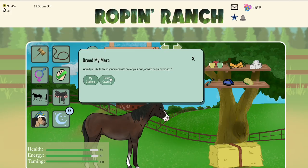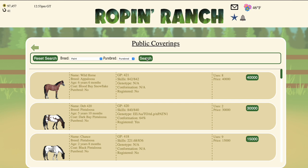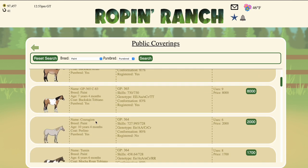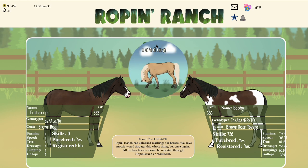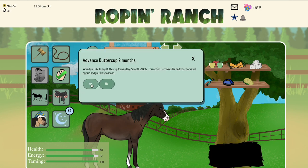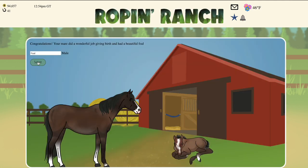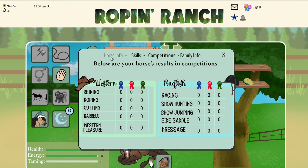So first I'm going to breed Buttercup to a tovero stallion. We're going to search for a purebred paint to keep all of these horses purebred, and scroll down to find a tovero. We got this guy here, Bobby. When we breed them, the calculator shows about a 50% chance of tovero and 50% chance of solid. When the baby's born we get a solid — so our 50-50 ended up with a solid this time.